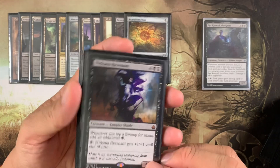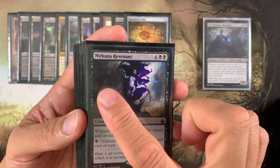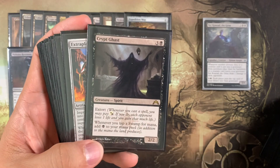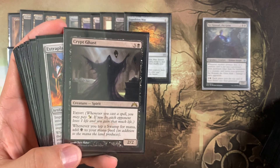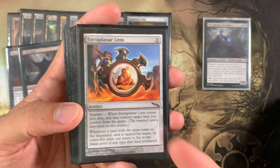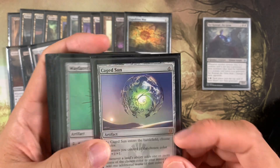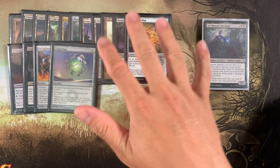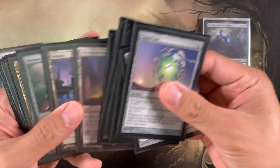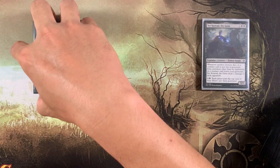We have other mana doublers that are not lands. Nirkana Revenant doubles your swamp mana production. Crypt Ghast gives you Extort for a little slow drain and also doubles your swamp producers. Extraplanar Lens — we're playing snow-covered swamps so we'd imprint a snow-covered swamp, doubling some mana production. Caged Sun doubles your mana production for black. So we have 15 cards in the deck dedicated just to pumping out more than one mana per land.